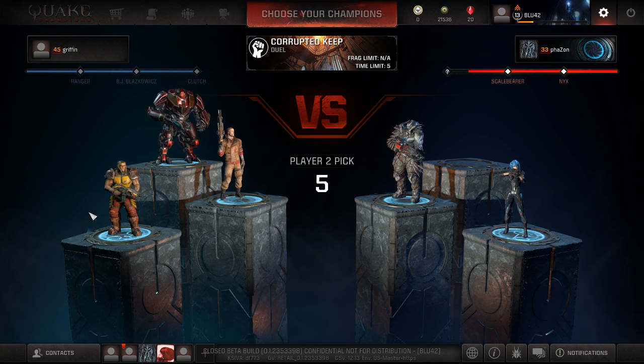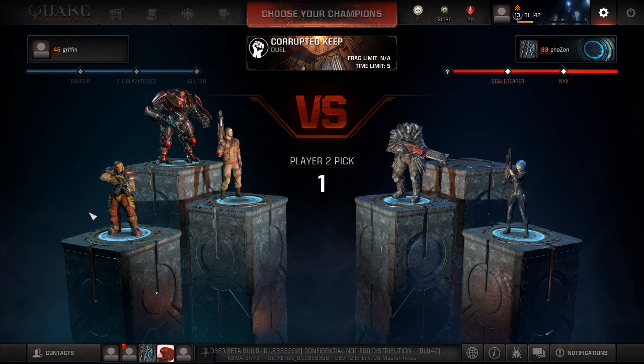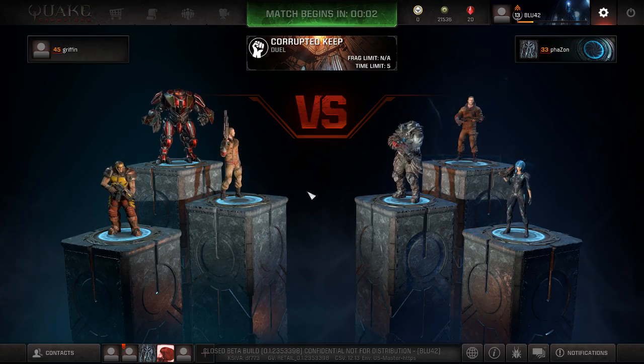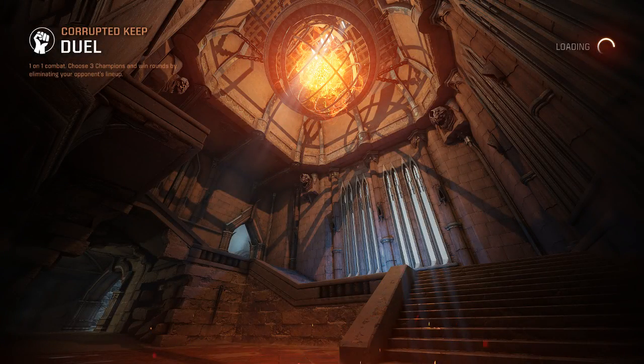I'm curious to see Faison's thinking about that clutch pick. So it is going to be the Blazkowicz as the last choice for our player on the right. Interesting pick, especially because the shield and the clutch - I'm just not a big fan of Blazkowicz when there's a clutch running around.